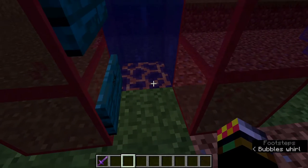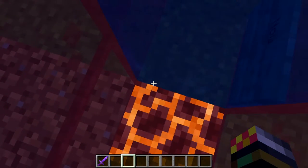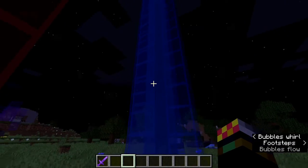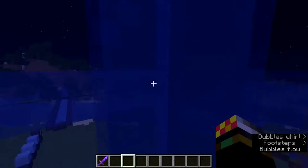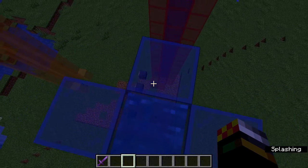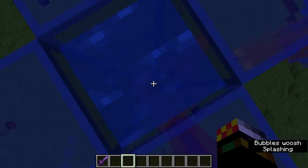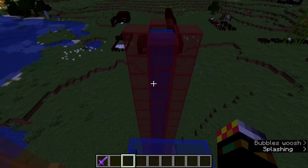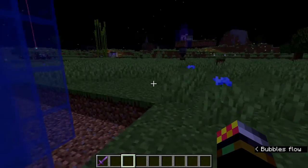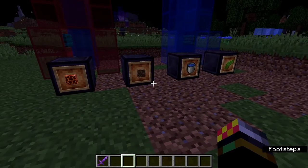Notice that when you are in the one that goes down with the magma blocks, you legitimately cannot go up. I'm actually flying, but you cannot swim up — I'm holding space and I can't swim up. Conversely, if you are in the one with the soul sand, the one that goes up, you actually can't go down at all. I am pressing and holding left shift and I can't go down at all. So make sure when you make your elevators that you have some kind of plan, so you're not going to go up into an area you can't escape from, or go down and get stuck and need to break a block.